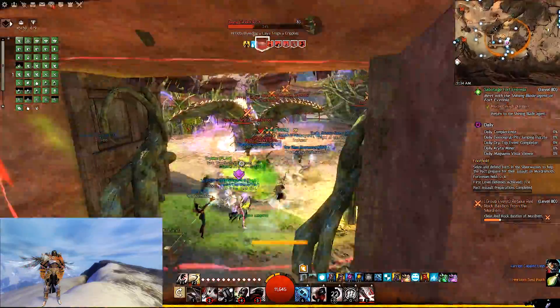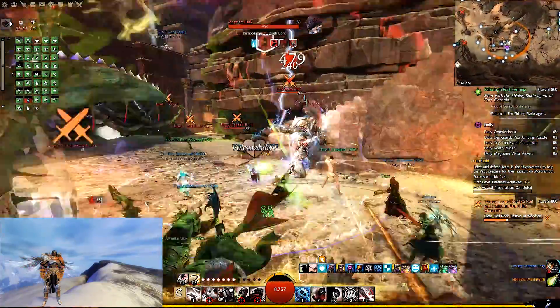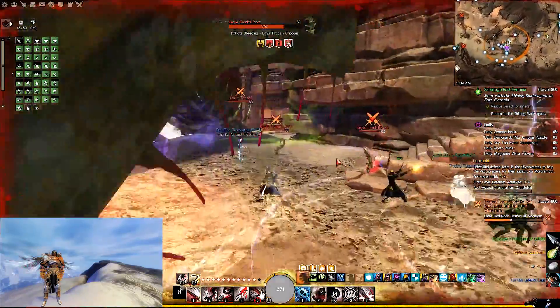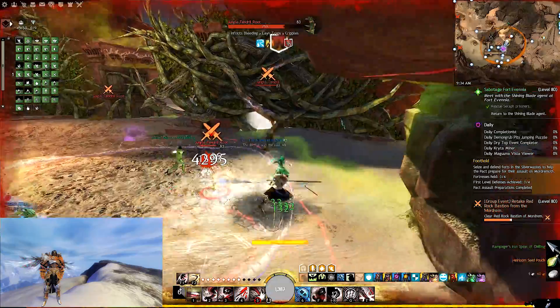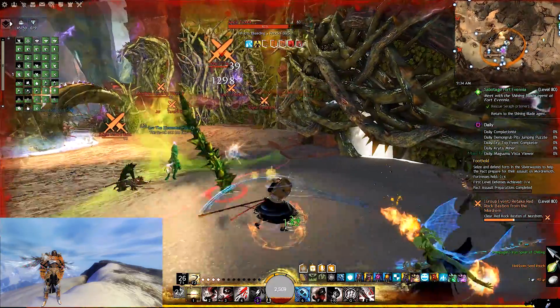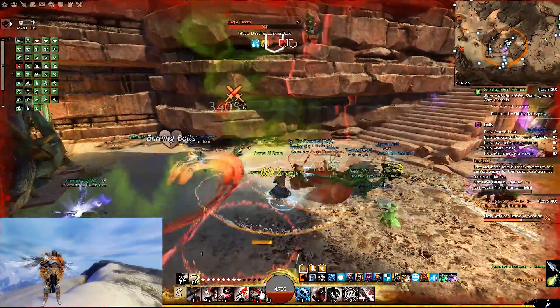Another method is the Silver Wastes. Silver Wastes I find to be more like Walmart — it has a little bit of everything you need for your legendary. You have access to obsidian shards, tier 6 materials, and overall it's a pretty good gold farm to help you fund anything you need.